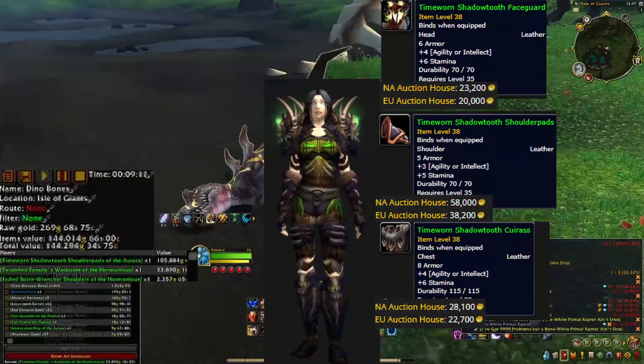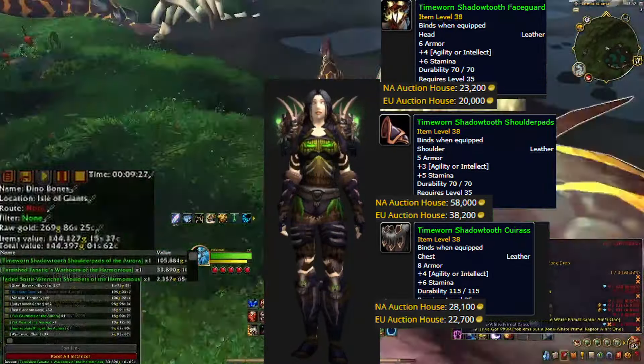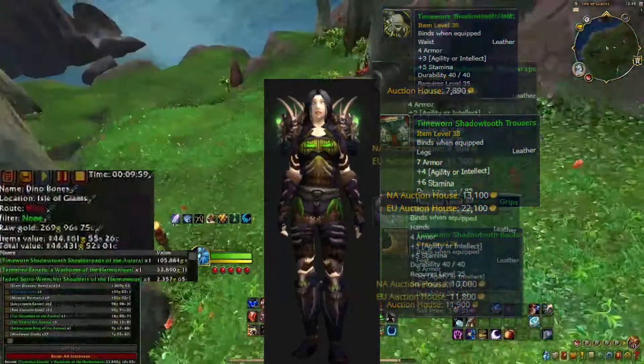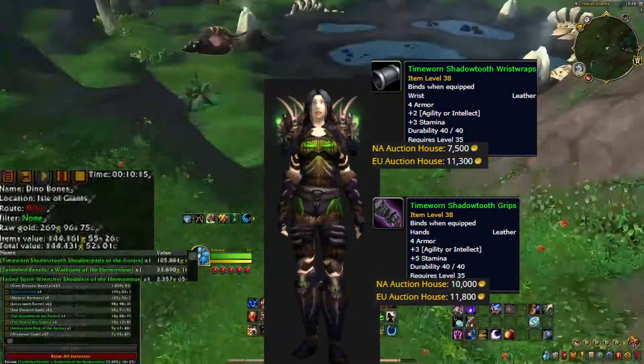The Time-Worn Shadow Tooth is the leather set you can get from these mobs. The helm and chest piece are worth about 20 to 30k, while the shoulders seem to be worth about 40 to 50k. The boots and belt don't seem to have significant data on how much they are worth, while the pants are worth 10 to 20k. The gloves and wrists are both worth about the same, around 10k average. Usually wrists are worth a lot more in most markets, and it never ceases to amaze me that something that covers so little is usually worth so much. If you can get one of these pieces to drop, you can expect a pretty penny from the auction house, or learn it yourself to look like a badass troll assassin.